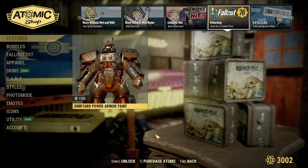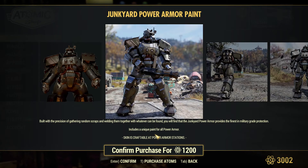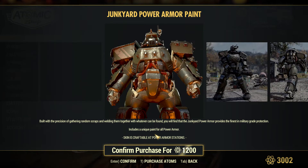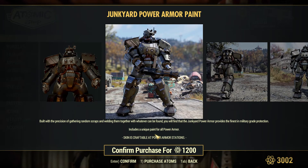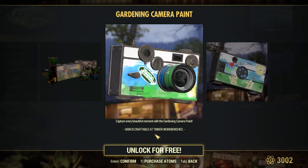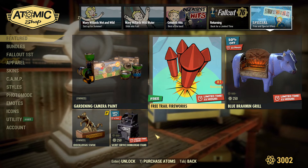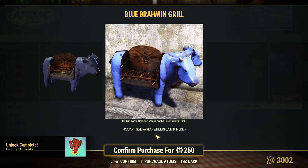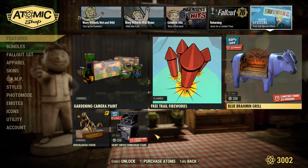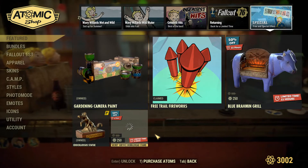We have the Junkyard Power Armor paint. I do like the shoulder pads on the armor and the torso is pretty nice, but I hate the helmet. The rest of it is eh, okay. And we have a gardening camera paint — eww. It's free, so it's good. We have the free trial fireworks. We have the Blue Graham grill — I have the brown one. And then we have the Secret Service Bobblehead Stand. Looks nice and flashy — for 250, I'll get it.